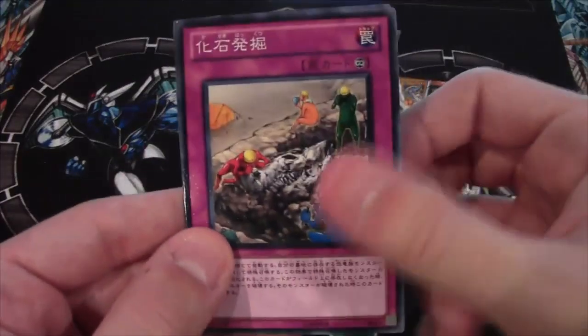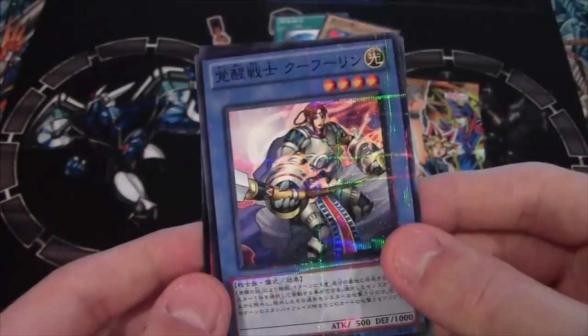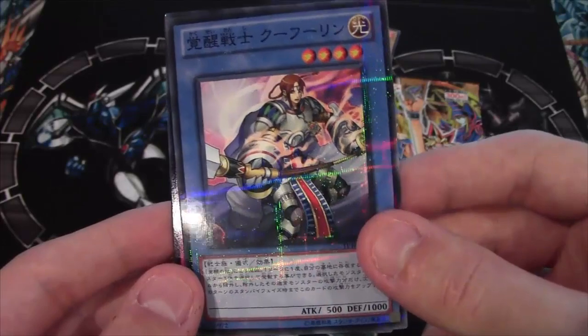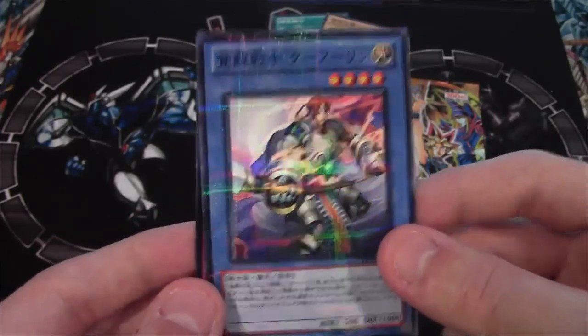I think this is Fossil Excavation, and oh man — a parallel rare! This one is Chuchelun the Awakened, I believe. It looks really nice. I remember this card coming out in the TCG; it's an older card for us, but it looks really awesome.